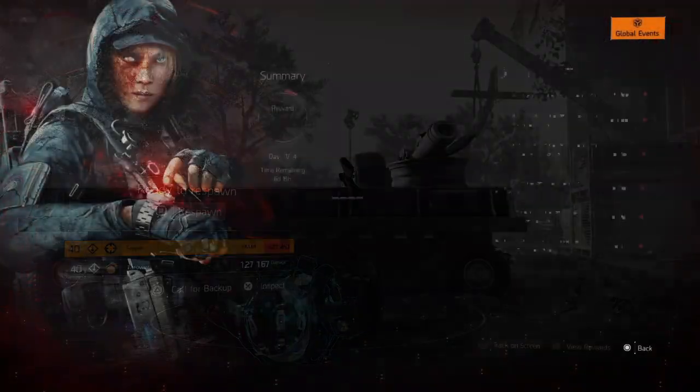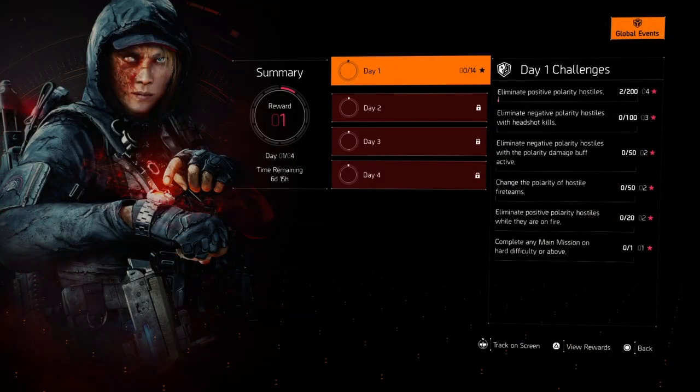Like I said, a little pro tip: go on the easiest mode you can and just knock this out. Now the challenges for today are: eliminate positive polarity hostiles — 200; eliminate negative polarity hostiles with headshot kills — 100; eliminate negative polarity hostiles with the polarity damage buff active; and change the polarity of hostile firearms — both of those are 50. Eliminate positive polarity hostiles while they are on fire — 20 of those. And last but not least, complete a main mission on hard difficulty or above.